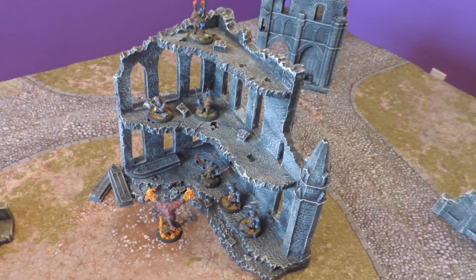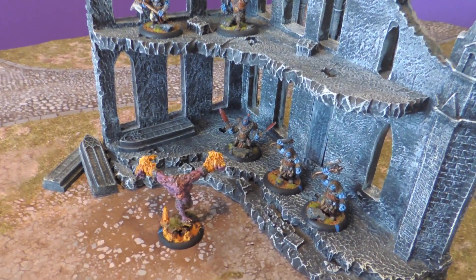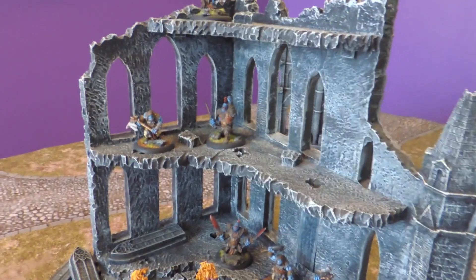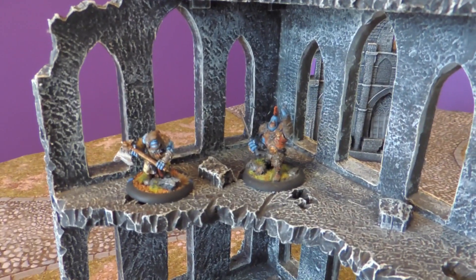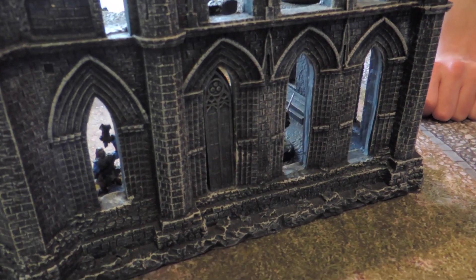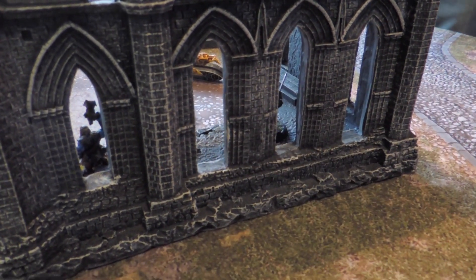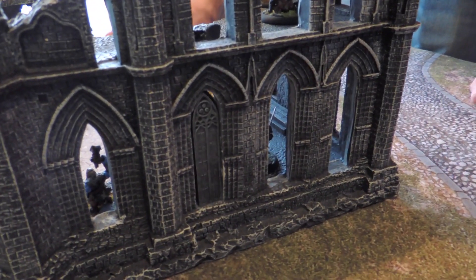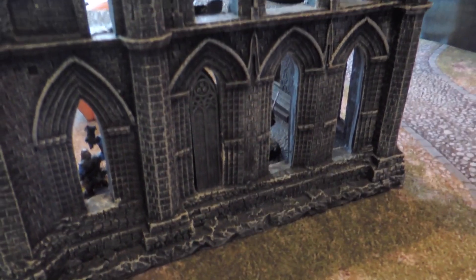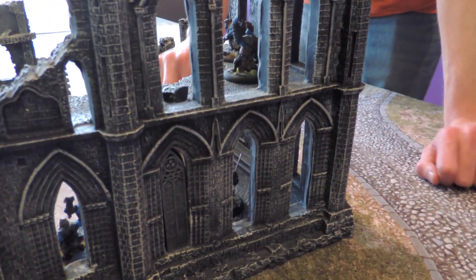Here's a closer look at the largest piece of the set. It is the centerpiece you can put in the middle of the board, and it just takes up a lot of space. There are some models on here for size comparison — you can see it is a behemoth of a ruin. There are these smaller windows that you can actually remove — they just pop out like that. They might fall on the models, so you could use some sticky tack to keep them in place. But if you want to completely block the whole wall, you could.